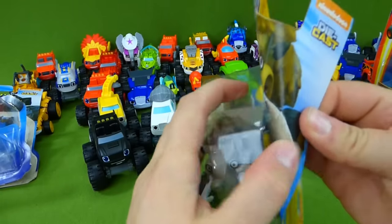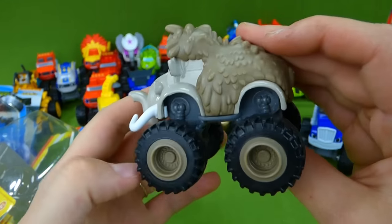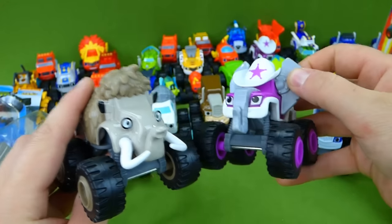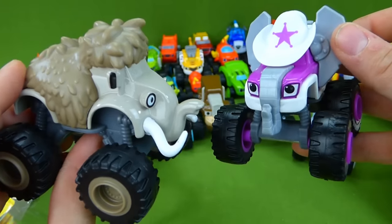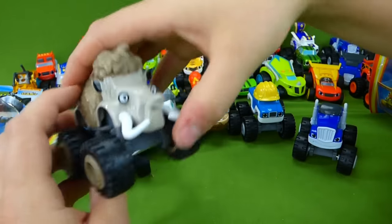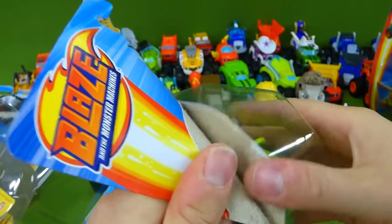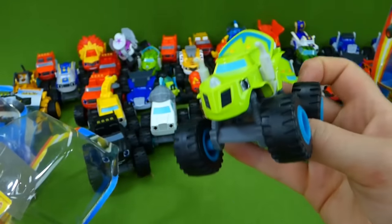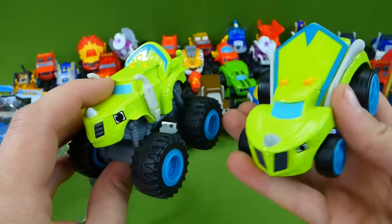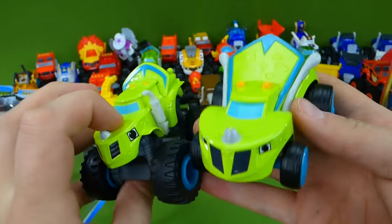Here's Mammoth Truck. He's a mammoth and a monster machine. He kind of looks like Elephant Starla — she's back here. Look at that: Elephant Starla and Mammoth Truck. She turns into an elephant on Animal Island so she can put out lava with her trunk. Here is Zeg the monster truck, and here is Zeg as a race car in Velocityville. Will he be able to beat Speedrick?